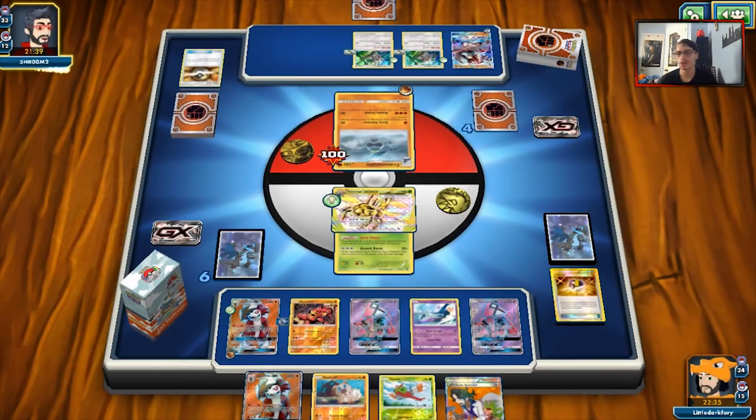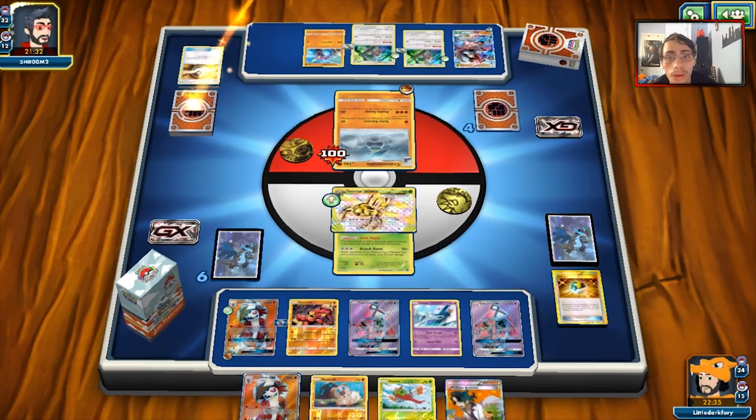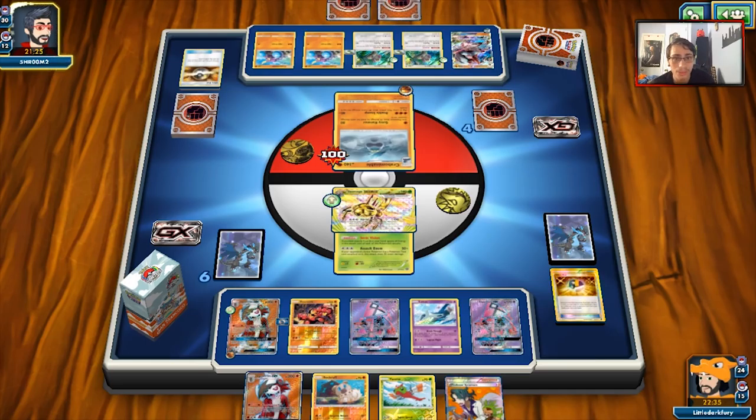I really wish he had a tool on Lycanroc. I wish there was some item card that could force a tool on your opponent, but there is none of that. Another Crabominable going down is a little annoying — Crabominable is honestly more of a threat than Lycanroc in this matchup. He actually can fill his bench up completely, so Dangerous Rogue is just going to be huge.